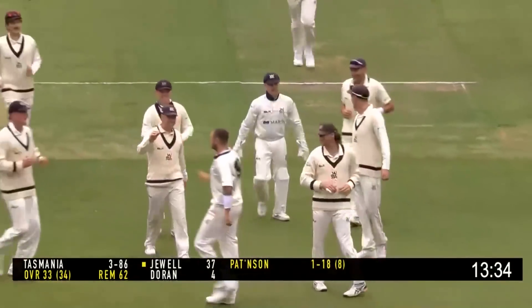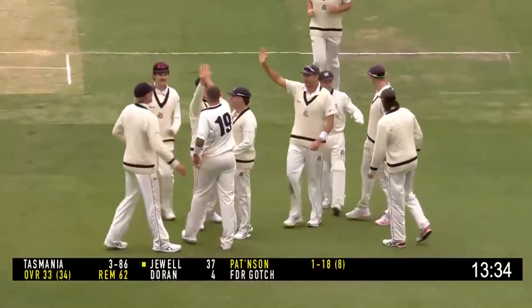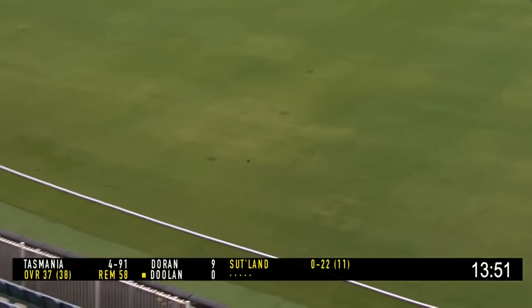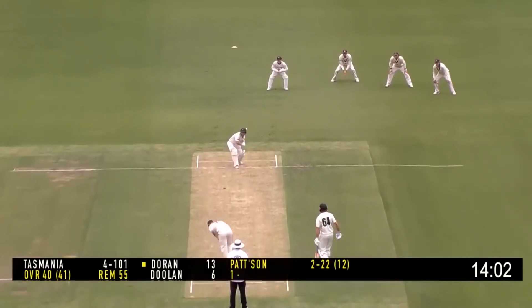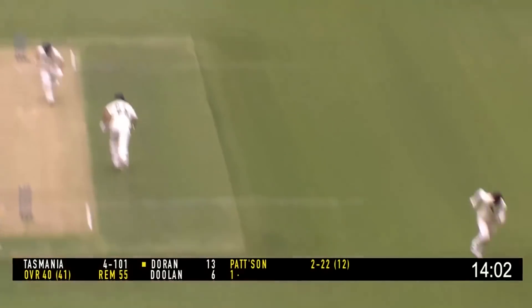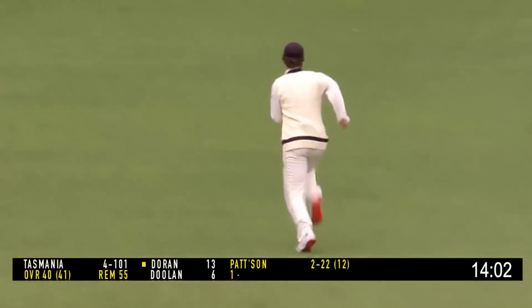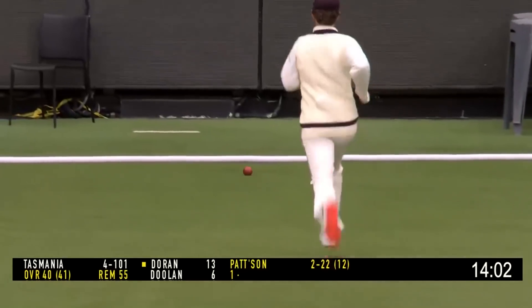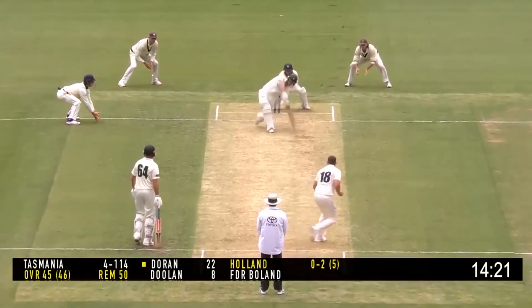I don't care how well you're playing — that's almost impossible. This time it's hit down the ground beautifully by Doolin, with Sutherland over-pitching. Good shot from Doran, punching down the ground — the timing was good, and that'll get to the rope. Holland again bowls; Doran uses his feet and lifts Holland down the ground for four.